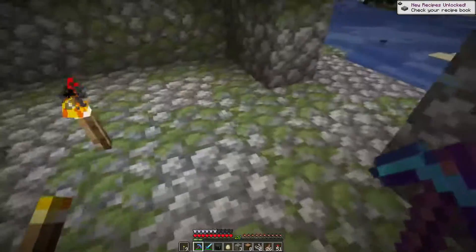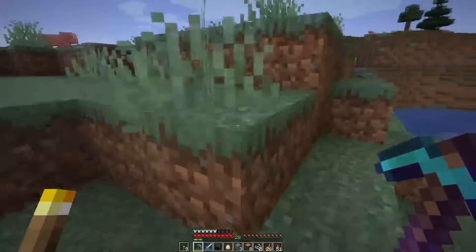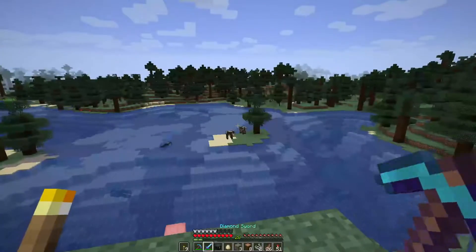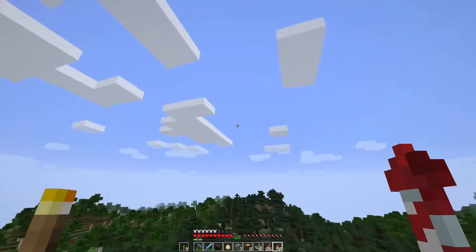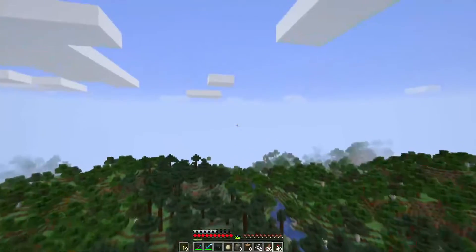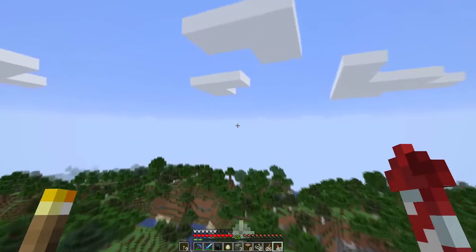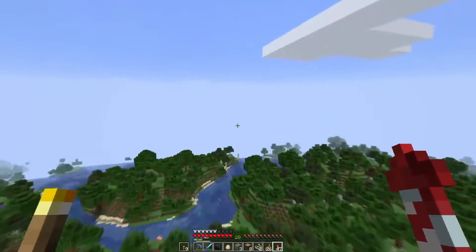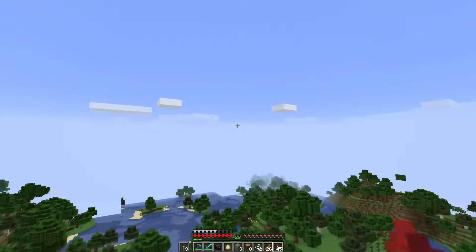Yep, mossy cobblestone changed the way that it looks. All right, we got berry bushes — I need to find sweet berries. Foxes were added. Goodness, this is actually another very, very large update to the game. So I'm gonna go ahead and cut, and I'll see you guys once I find this bamboo jungle.